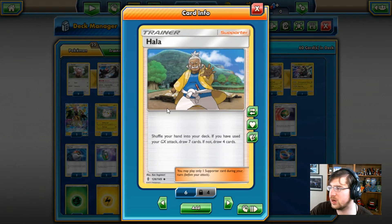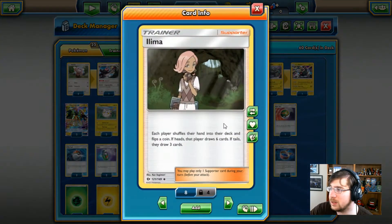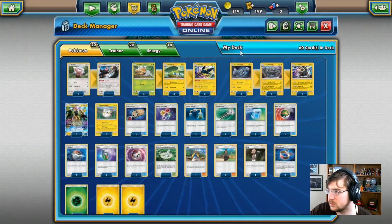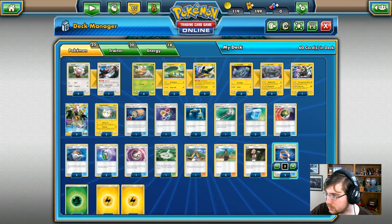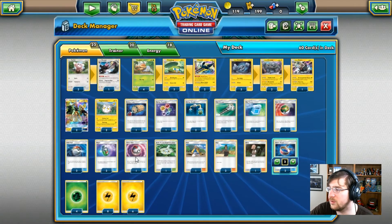We have one Hala — shuffle your hand back into your deck; if you have used your GX attack, draw 7, if not, draw 4. We have a couple Hau — draw 3 cards. We have an Acerola — each player shuffles their hand back into their deck and then flips a coin; for each heads that player draws 6, or tails, draw 3. We do have Choice Bands, which are very helpful. This card attached causes attacks to do 30 more damage to your opponent's active GX or EX.